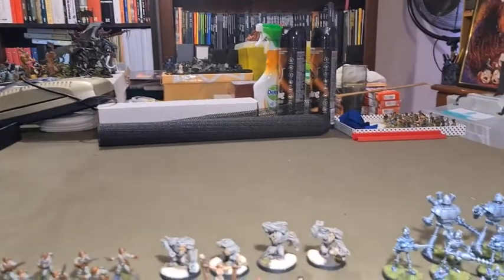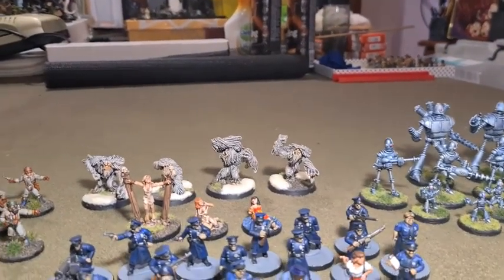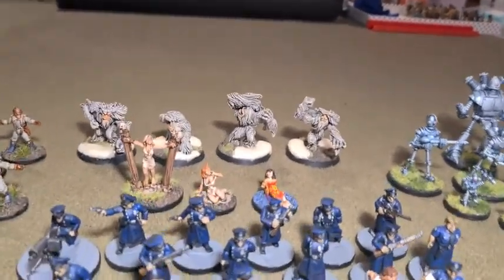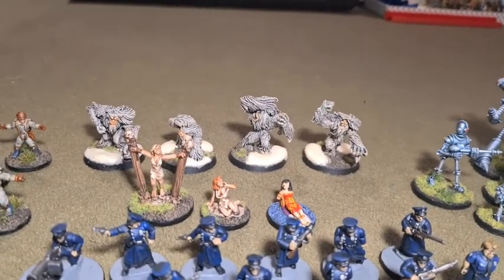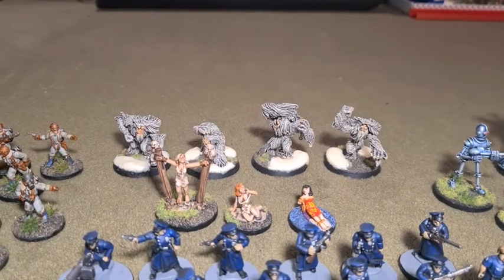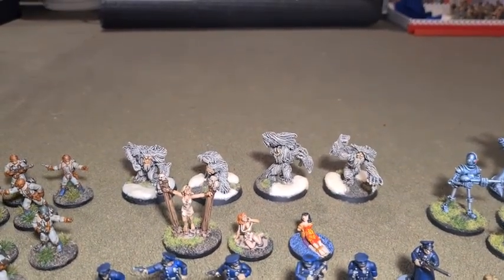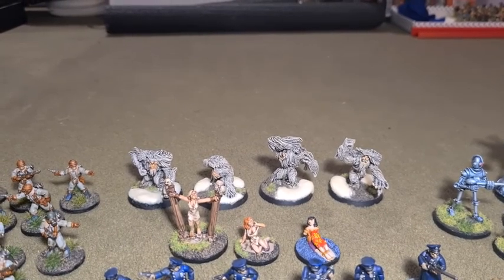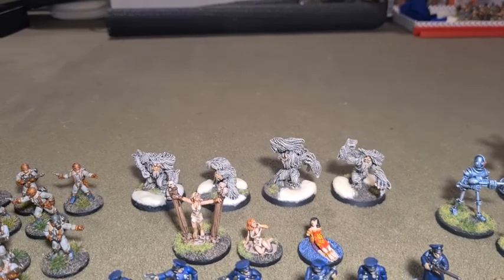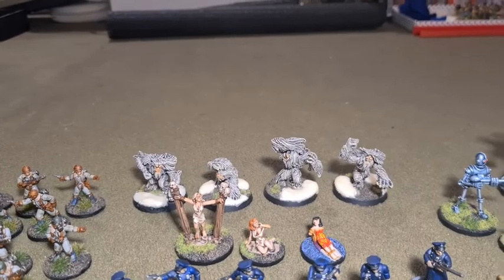Then we had, in the back here, some femme fatales — or, you know, captives — some ladies in distress. I think there was a buzzsaw that went with the one that was lying down. And we have some yetis; I think I had another pack of yetis — I think I was using them in Blood Bowl — but they are very nice, I quite like them.